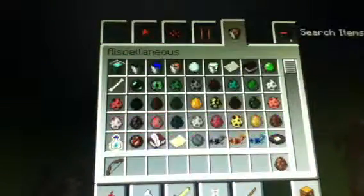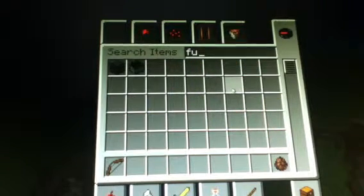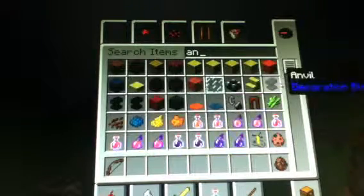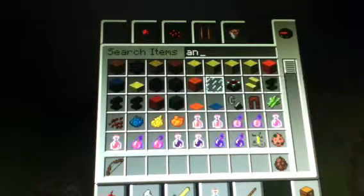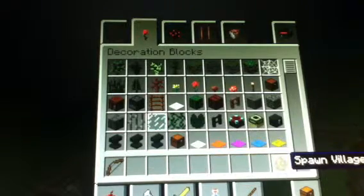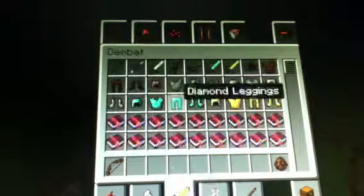In the creative menu, whenever you look stuff up, it tells you where items are located. You just type in what you want — let's say I want an anvil — they're in the decoration tab. You go there and they're right there.